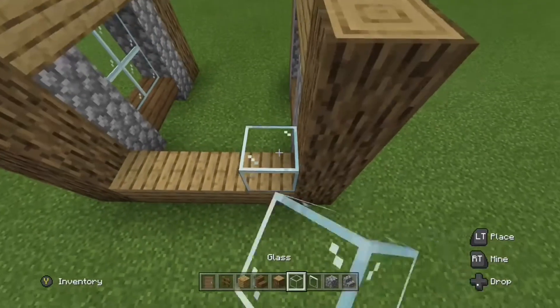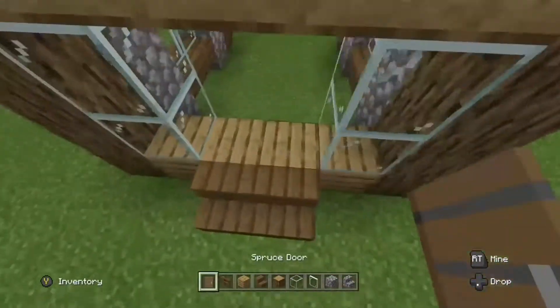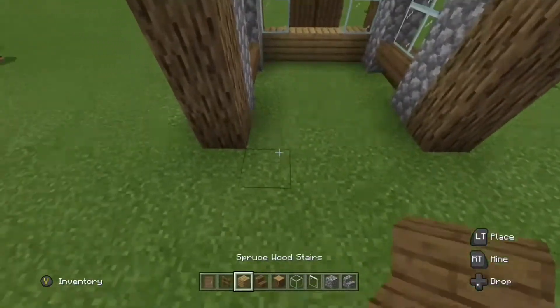Next, get your oak planks and cover what you've just built up with them. Then place oak planks at the bottom with two glass blocks on either side, spruce wood stairs leading up to that, and put your oak wood planks over the top with two spruce doors in between.